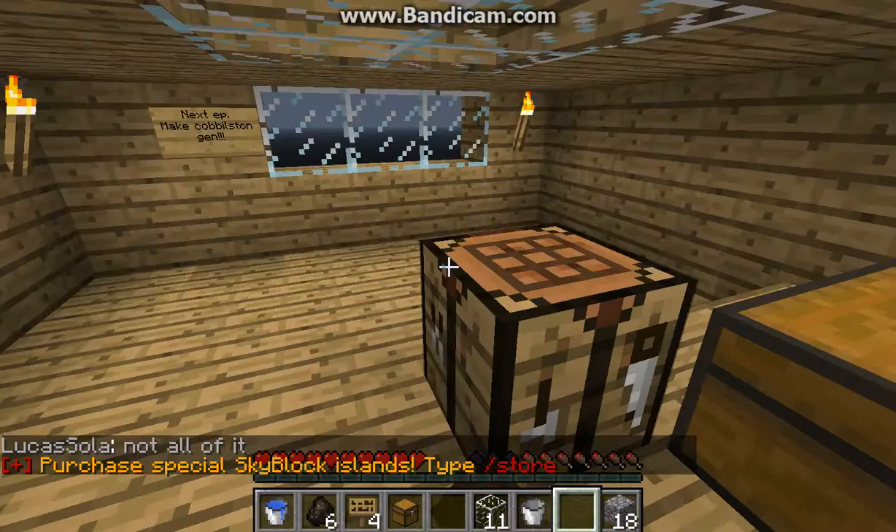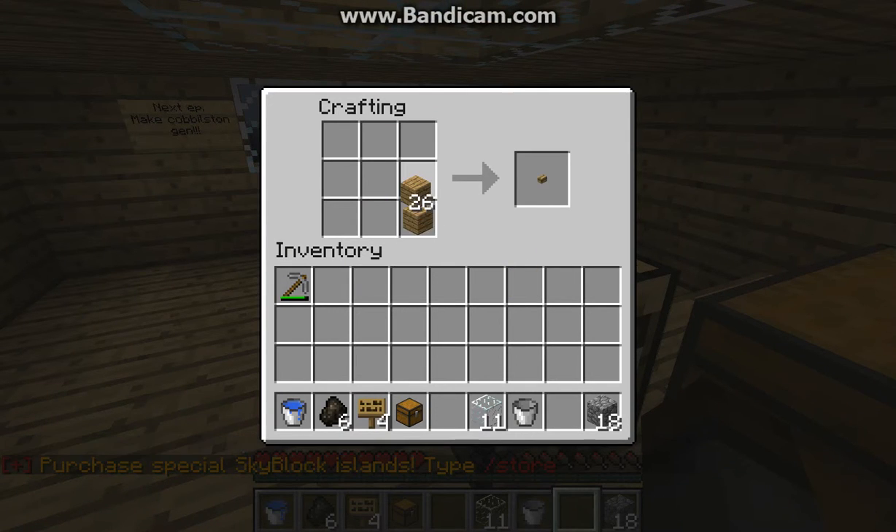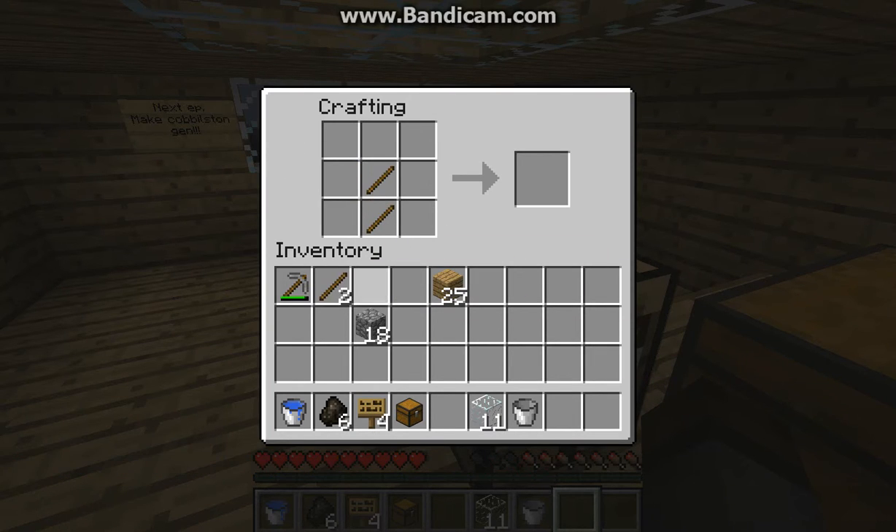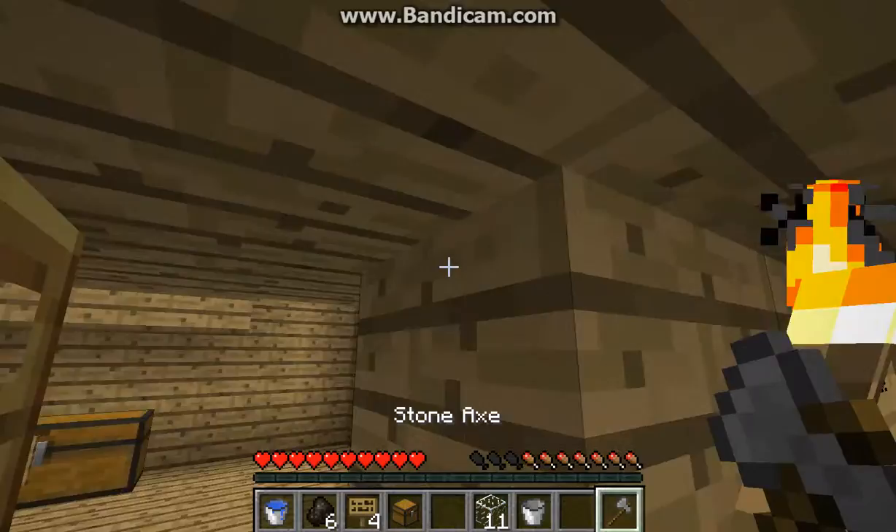Sadly though, my pick just broke. Let's quick craft his ceiling into sticks. Don't tell him. Just don't tell him I used his ceiling into sticks. Please.